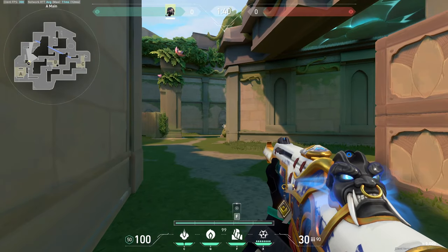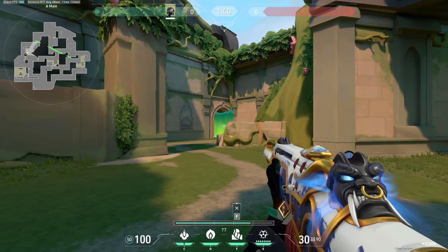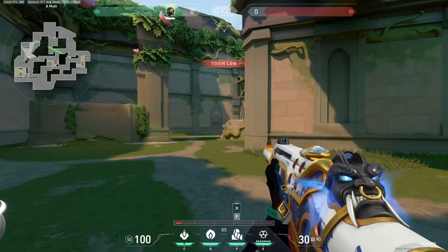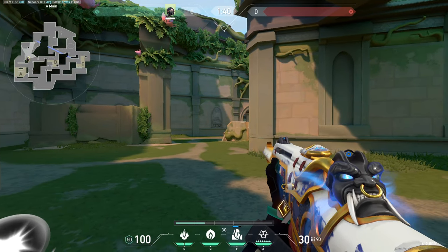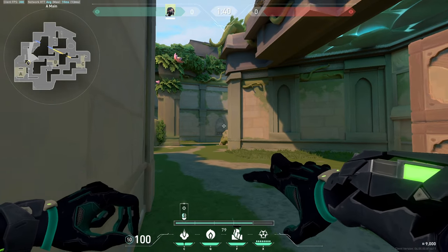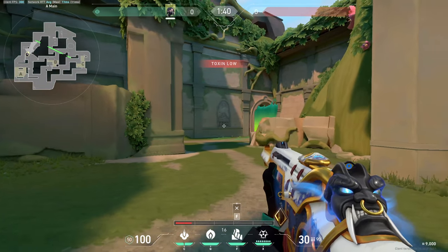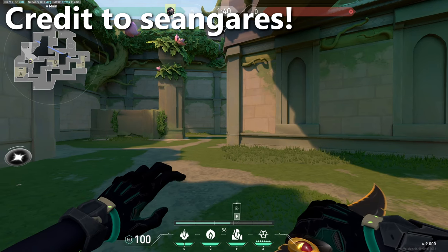Another benefit: if you're playing A or have teammates on A and you put up the wall as the round starts, the attackers are forced to swing through the wall right away. Ideally your teammates on A use utility to keep this line of sight — whether it's a molly, flash, Breach stun, or Neon stun. Or if you're the one on A site, just put up the wall as the round starts and throw a molly yourself. The idea for this wall was taken from Sean Gares — full credit to him.